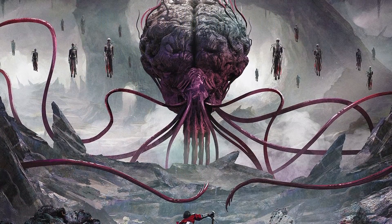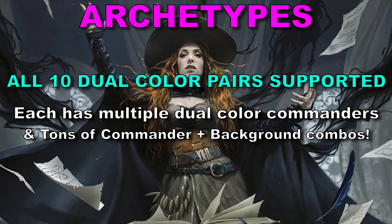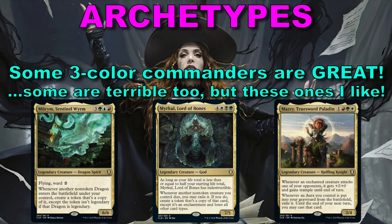That's it for the mechanics — now we can dive into the archetypes and start to wrap our heads around what each color pair does and which legends and backgrounds to keep an eye out for. In Battle for Baldur's Gate all 10 dual-color pairings are supported, and two-color decks will be the most common builds. However, there is a three-color commander for each three-color pairing — don't expect them to show up in every draft though, because there are 361 cards in the set. If I see one early enough I will draft it, especially Mirim, Merkle, or Mazzy — all great options.